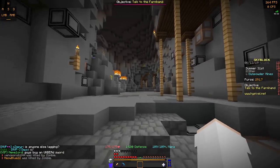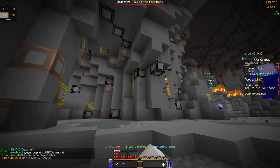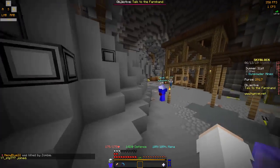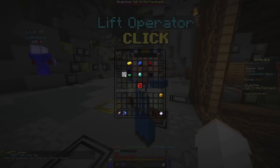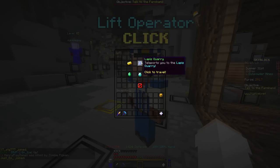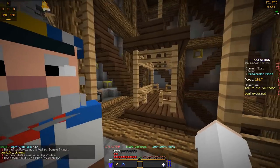So once you get here, these are the caverns. There are different levels — this is the level that has gold, iron, and coal. These are all the levels you can go to: there's Gunpowder Mines, Lapis Quarry, Pigman's Den, Slime Hill, Diamond Reserve, and Obsidian Sanctuary.